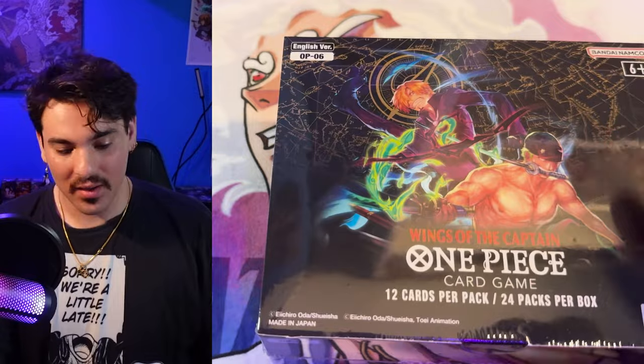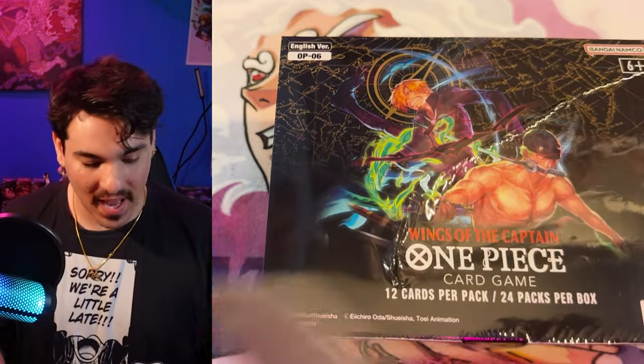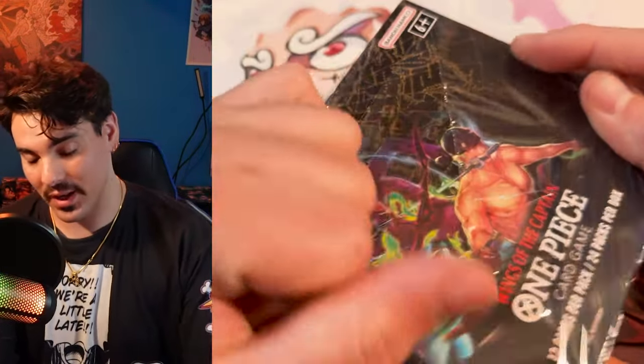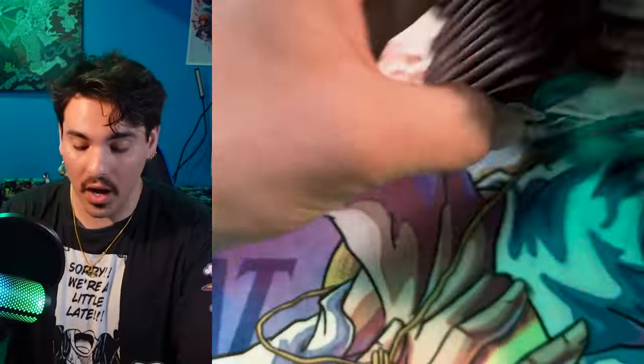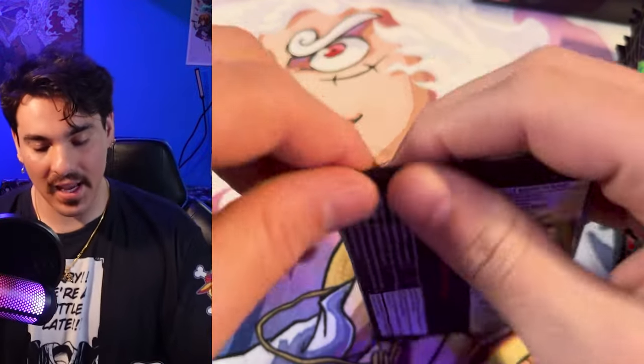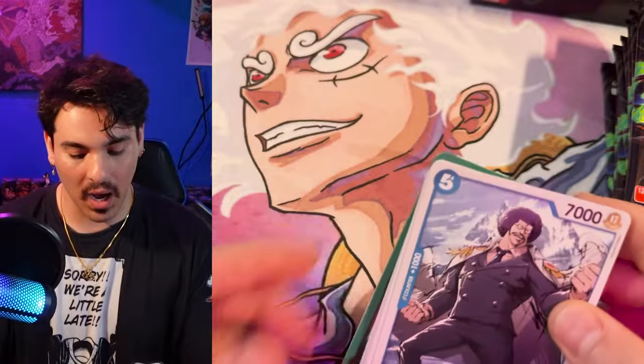Video number three of the six-part series exploring OPO6 cases and confirming that the bottom of the cases are more lit, because so far every box pulled from the bottom of the case has had three hits, and all the top boxes only had two hits. We did see a video where the treasure rare Nami got pulled in a box that only had one other secret rare in it, which suggests that it is a top-of-the-case box.